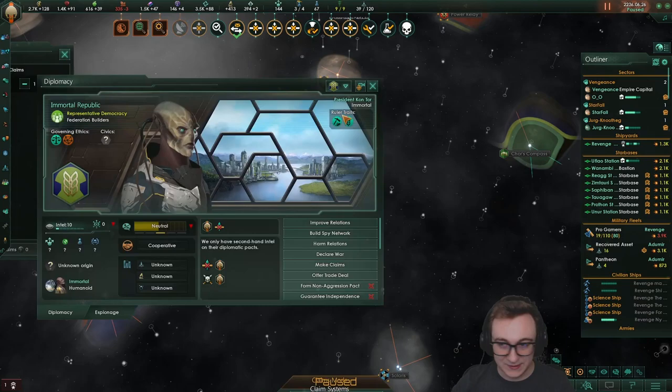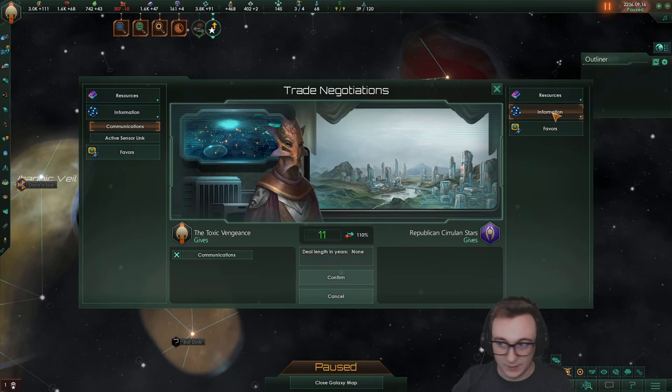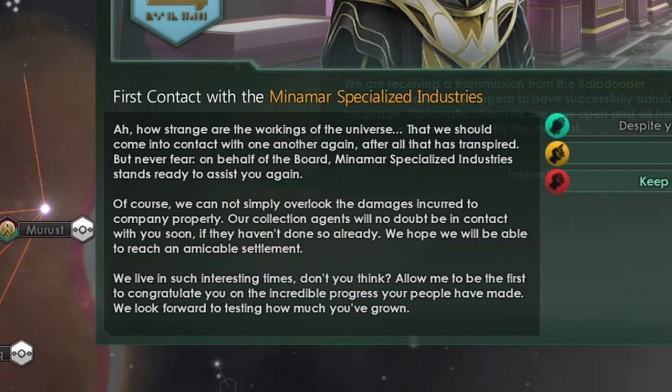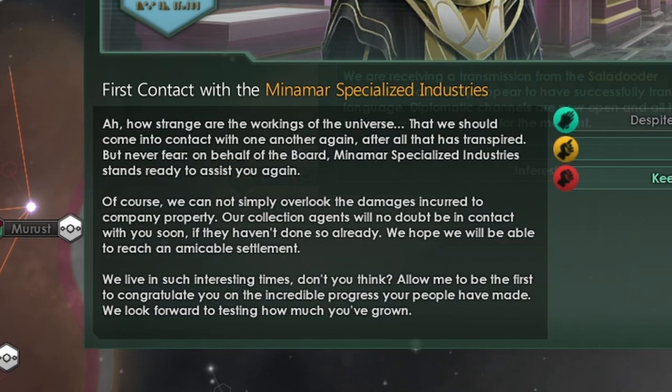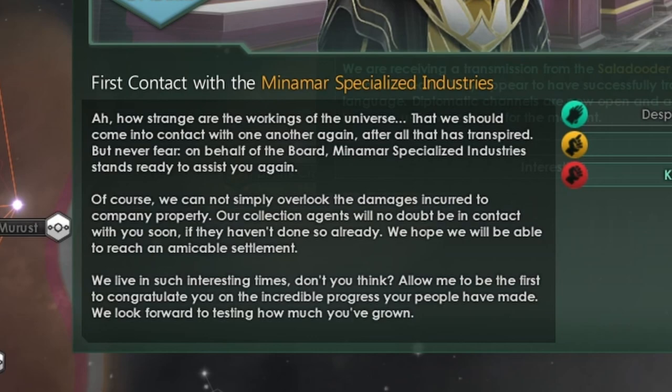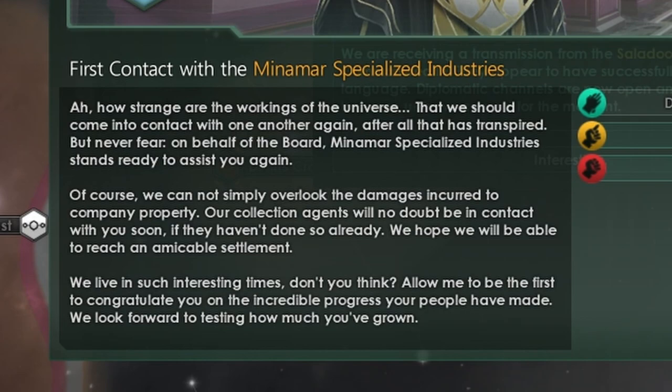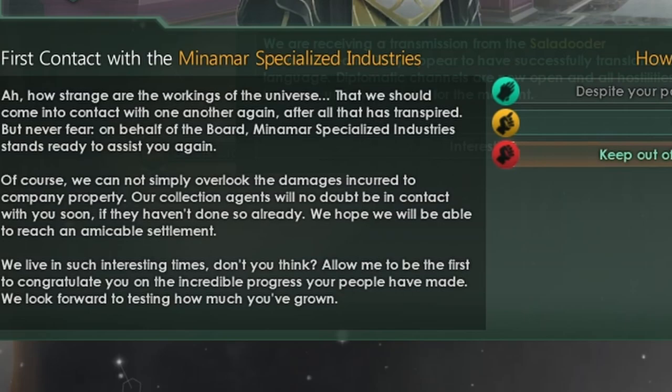There — contact with the Minmar Specialist Industries! 'How strange are the workings of the universe that we should come into contact once again. After all that has transpired, Minmar Specialist Industries stands ready to assist you again. Of course, we cannot simply overlook the damages incurred to company property — our collection agents will no doubt be in contact with you soon. We hope we can reach an amicable settlement. Allow me to be the first to congratulate you on the incredible progress your people have made.' Keep out of the way or we will make you. We are going to murder them.